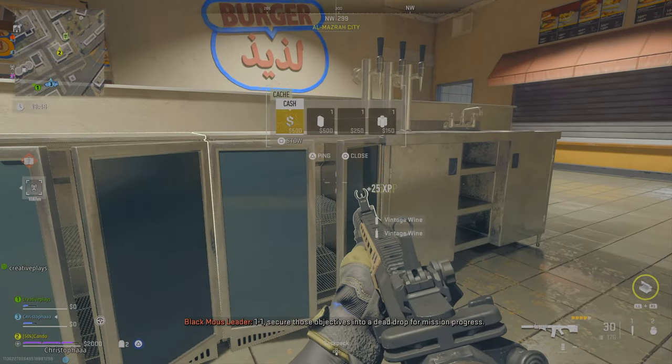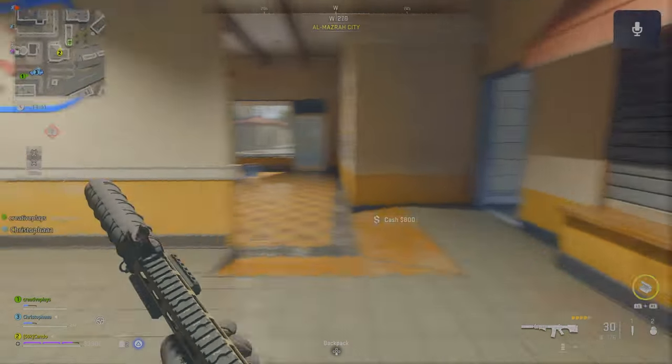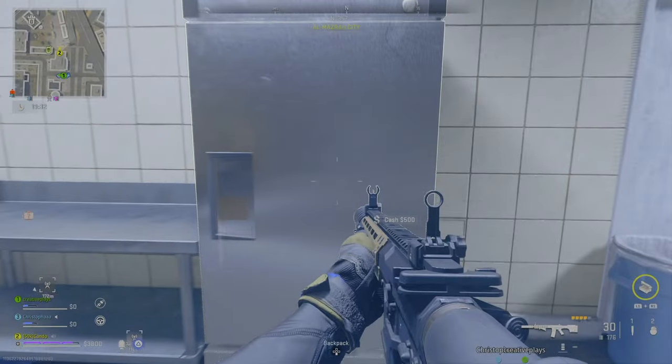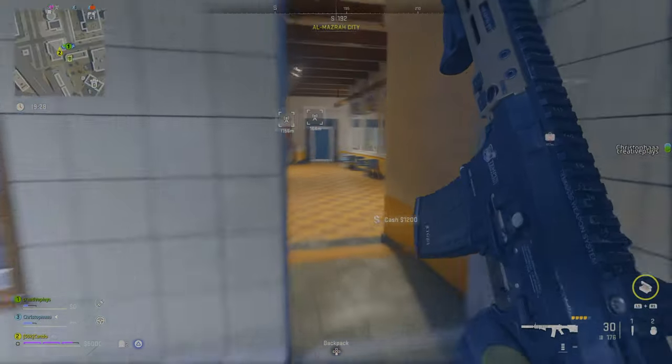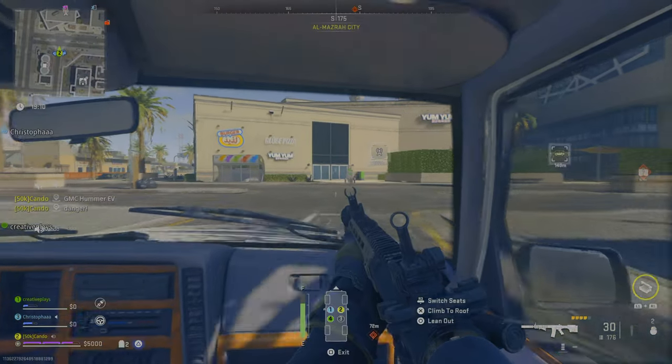The vintage wine bottles and wine bottles are right here — look, two vintage wine bottles right there. Literally all I did was open up these little fridges. All these little fridges and containers have wine bottles and/or purified water or tea. This is so easy because you also get the aged wine in here as well as the vintage, and it literally just delivered 20 wine bottles.